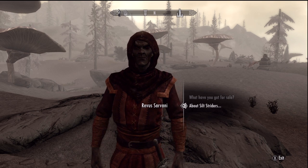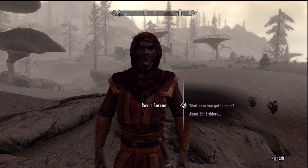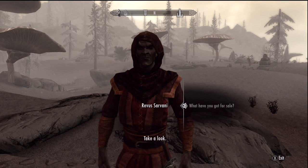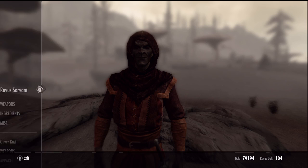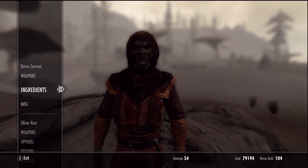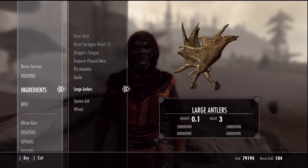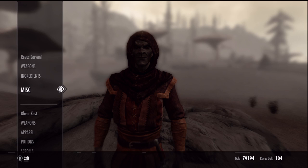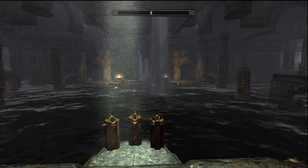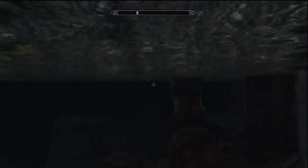The very first one is with Revis Sarvani, he is a salt strider merchant and he is west of the Tel Avani settlement in Salsheim. You just go into his inventory, go down to miscellaneous, and you're going to see the resident stone. The price will vary based on your Speech skill — for me it was 713 gold pieces.